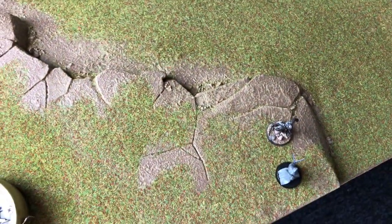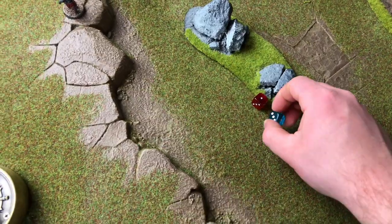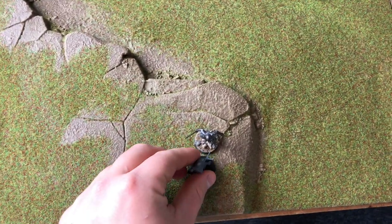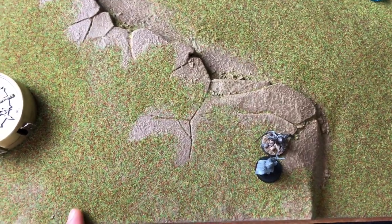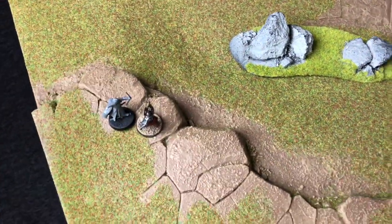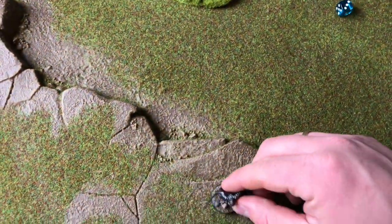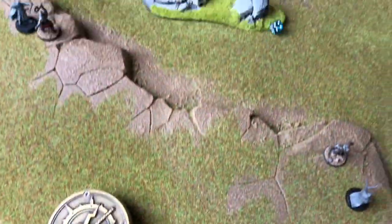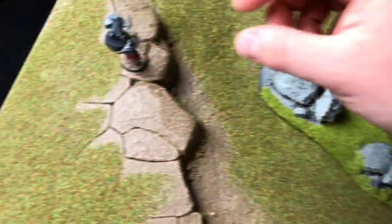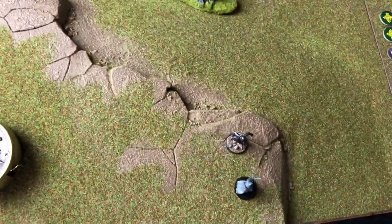Rolling for priority — good gets it now. Charging in — and in combat the good warrior wins. On a 5-up he kills his opponent — he does not. On the other hill the Orc wins the duel roll and on a 4-up — nothing. End of turn 7. Rolling for priority — evil gets it. Both models charge back in. In the 1-on-1 the good warrior wins again; on a 5-up — not killed. End of that combat. When down to this few models you simply keep alternating priority, charging, and fighting until someone wins.